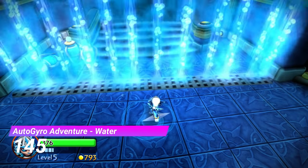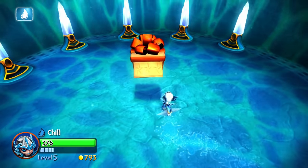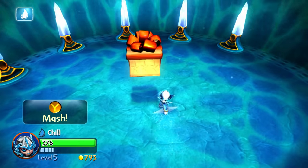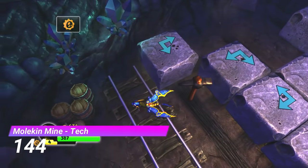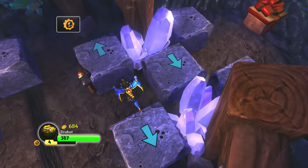Up next is the Water Gate from Auto Gyro Adventure — it's literally just an empty room with a hat in the middle. No obstacles, no enemies, absolutely nothing. The Tech Gate in Molken Mine is the slowest, most boring block puzzle of all time. It could make someone with insomnia fall asleep.